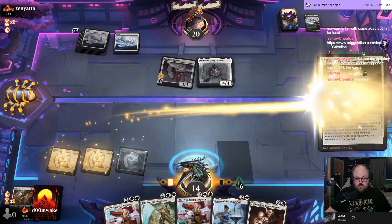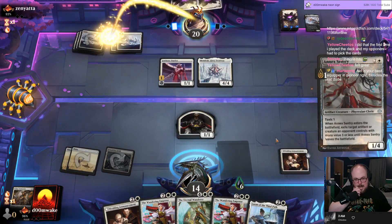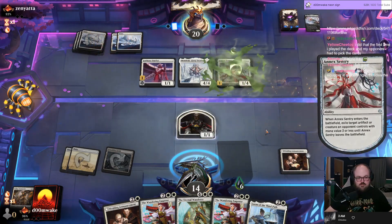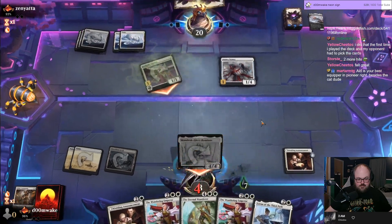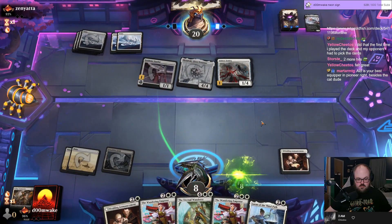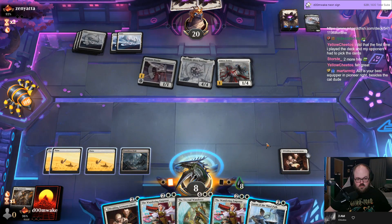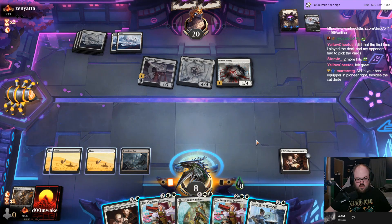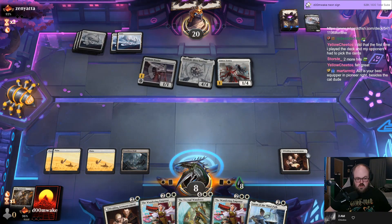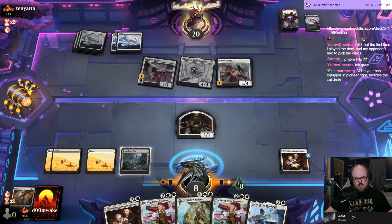I got jump blockers. Eight is definitely your best equipper. I no longer have a jump blocker. Eight poison. Do I Wandering Emperor? If I Emperor the Duelist I go to — take five, go to five. All right, I'm in. I think that's better than playing a second Announcement, maybe — it's close.